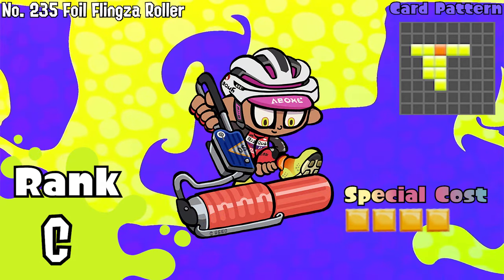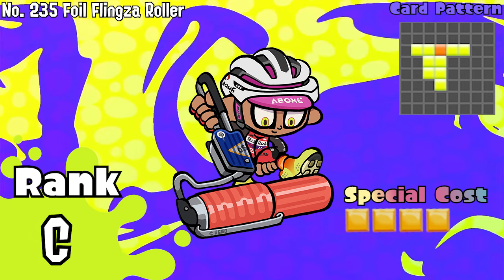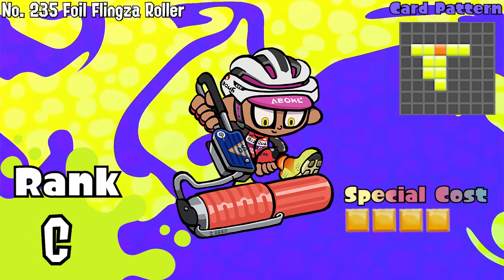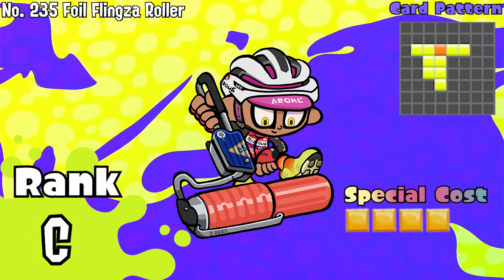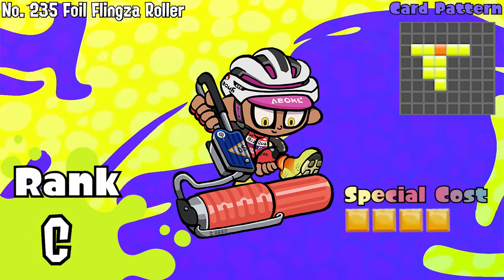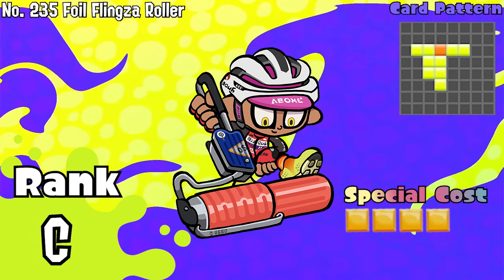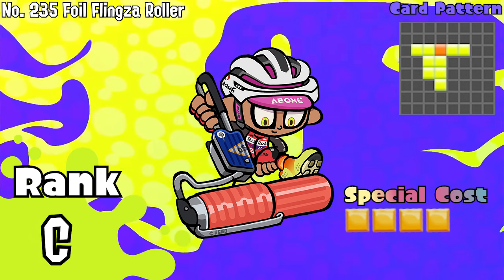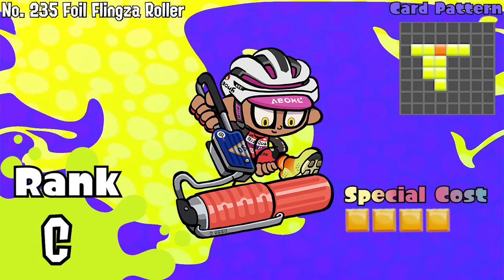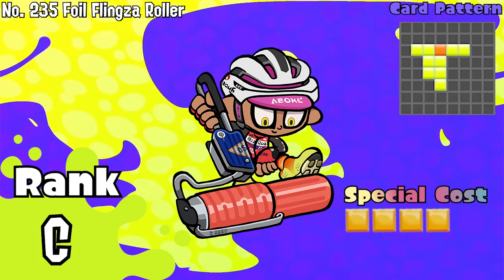Number 235, the Foil Flingza Roller. This Flingza Roller is so underrated, yet it doesn't lack much when placed in a wall. The alternate roller type of card easily doesn't get much attention, but manages to play alright because of its combo game. This can easily be a backup in case your opponent aggros your base combo and isn't really attacking as much on the enemy side. Stick to the vanilla roller or ditch this one once and for all. C tier.